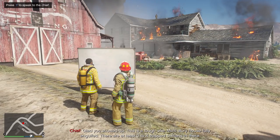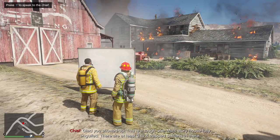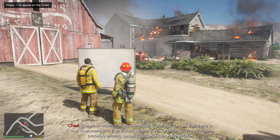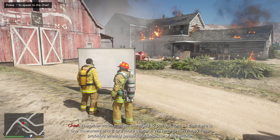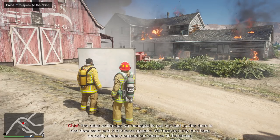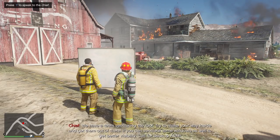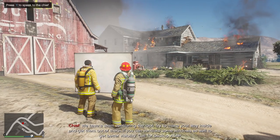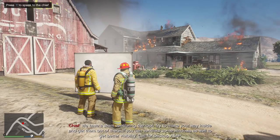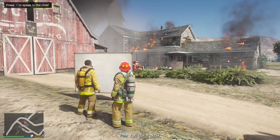You got the plan on board — glad you showed up. This is a tough one. Multi-story house, fully engulfed. There are at least three to four trapped civilians in there. Do we know their location? The other victim we managed to pull out told us there is one downstairs and two to three more upstairs. We have to hurry — they have probably already passed out because of the smoke. We have a team ventilating the roof; make your way inside and get them out. If you can ventilate some windows as well to get better visibility, call for backup. All right, we got it, chief.